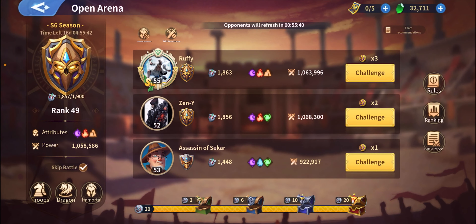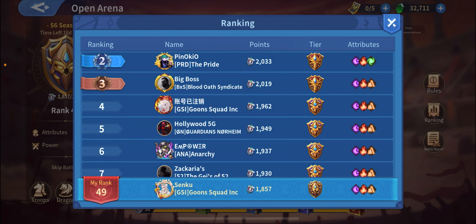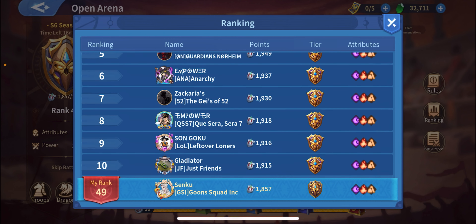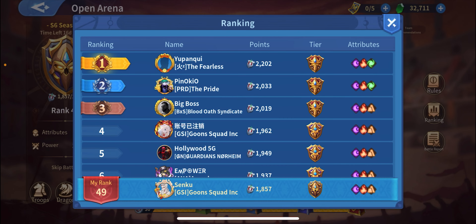We're gonna go through how it looks so far. We have leading Yumpanki from server 49, I believe it's the Fearless, Pinocchio, Big Boss, and Young. I believe it's Hollywood, Empower, Sakaria, Senpower, Son Goku, and Gladiator — those are the top 10 currently.